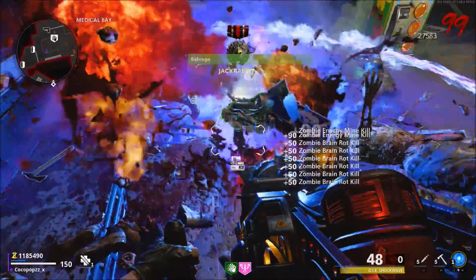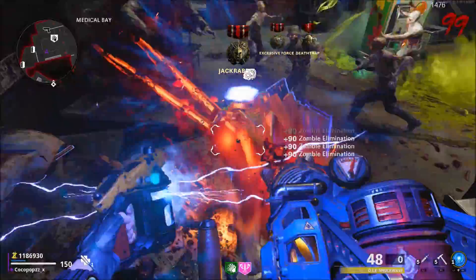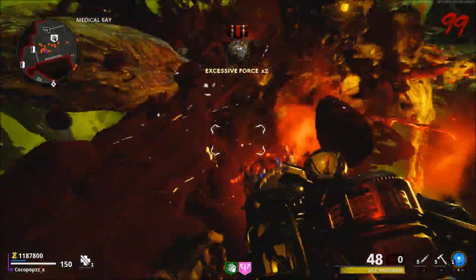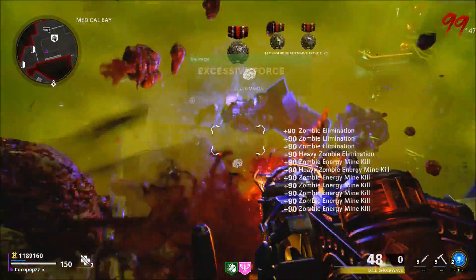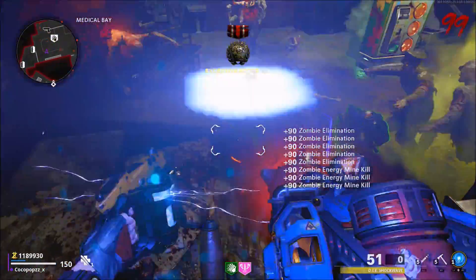You can just keep using this strategy over and over again. If you do get an insta kill, it will cancel the strategy and the energy mines will not fill back up, so bear that in mind. When you're in this spot it is very very fast - it took me about a minute and 35 seconds just to complete round 99 to get to 100. That's like my first time getting to 100 as well.